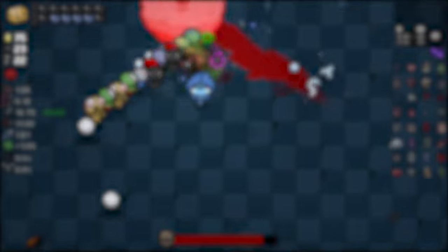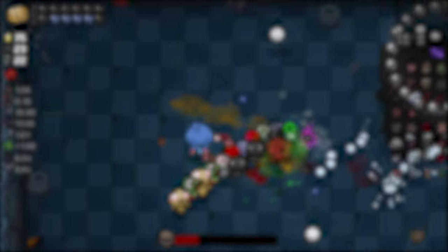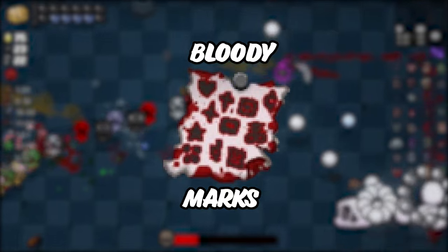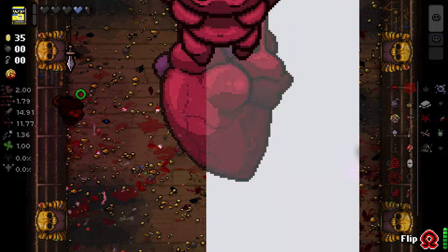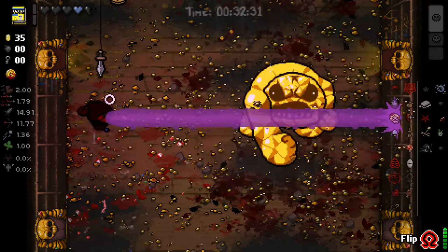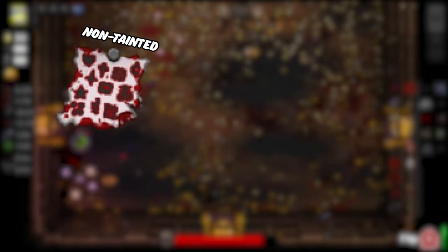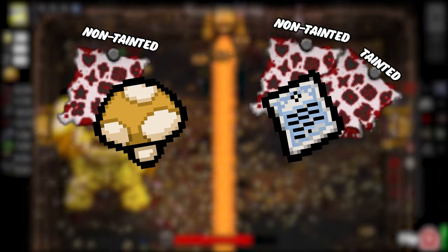That wraps up all of the bosses on the completion marks, but there is one more topic — the bloody marks. By beating each of these bosses in hard mode, you are able to get the bloody completion mark. The only bosses with unique hard mode unlocks are Mom's Heart slash It Lives and Ultra Greedier. Ultra Greedier is the final boss of Greedier Mode, which is unlocked after donating 500 coins to the Greed donation machine. By getting all hard mode unlocks as all non-tainted characters, you unlock the Mega Mush item, and by getting all character hard mode unlocks, you unlock the item Death Certificate.